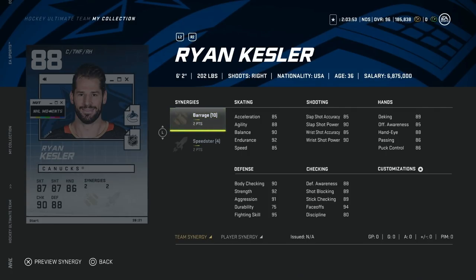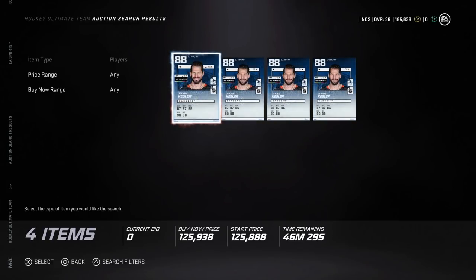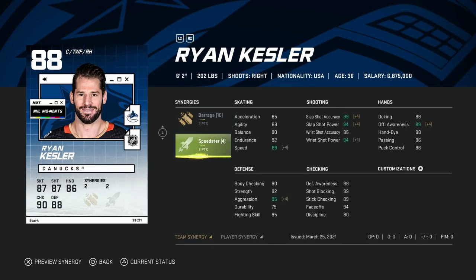Lastly we've got the NHL Moments 88 Ryan Kesler. As a Sharks fan I cannot stand Ryan Kesler, but there's no denying he was a great hockey player. Two to Barrage is a great synergy boost, as is two to Speedster. 94 on the draw — he's always been one of the better centermen in HUT. He's six-foot-two, acceleration can get to 89 with Spark. At 125 coins in the auction house, with 94 faceoffs and great synergy boosts, I think there's real value here — not a bad buy at all.